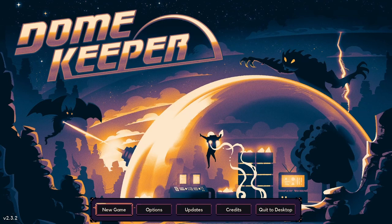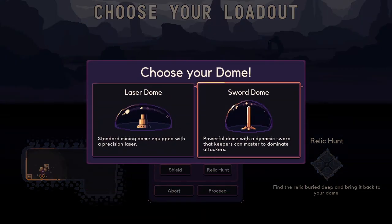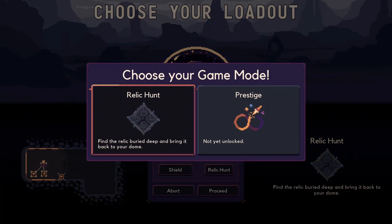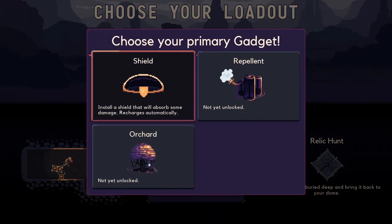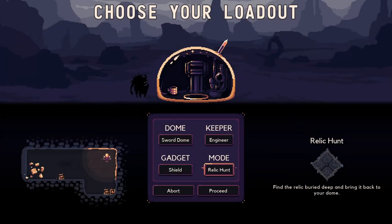Hello everybody and welcome back to Dome Keeper, my name is Jeff. We're gonna start a new game and this time I want to play with something I unlocked last time. We're gonna do the Sword Dome — see how this works. Powerful dome with a dynamic sword that keepers can master to dominate attackers. We're still in relic hunt mode; last time was the first time we got one of those, which is how we unlocked the sword.